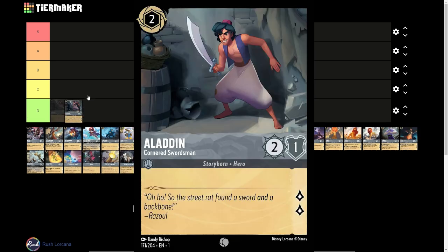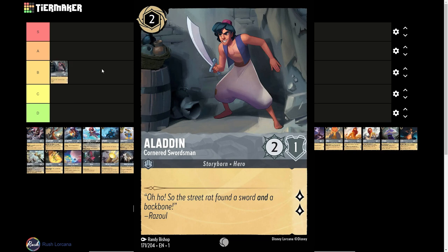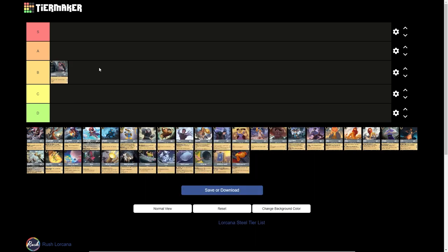We can start off with the 2-drop inkable Aladdin. It has 2 strength, 1 willpower, and 2 lore generation — a fairly average card based on its stats. In Steel, we do not see it represented very much, but I think when the next set comes out we're going to see a little bit more play. I feel Steel Ruby Aggro will become more of a thing, and it's going to be a great shiftable target for Ruby Aladdin. I'm going to set it right here in B tier currently, but I do think this might move up to A when it becomes a decent shiftable target for Ruby.